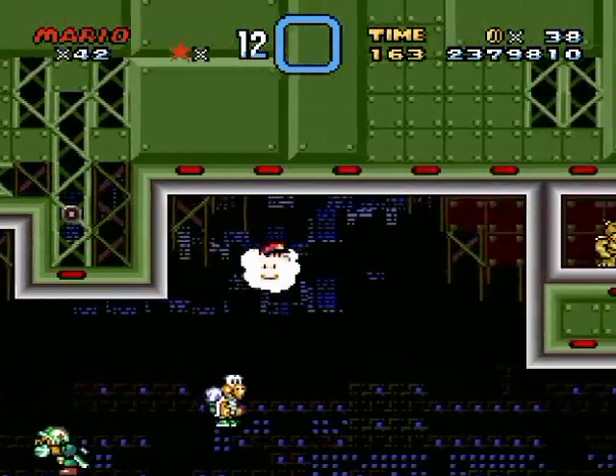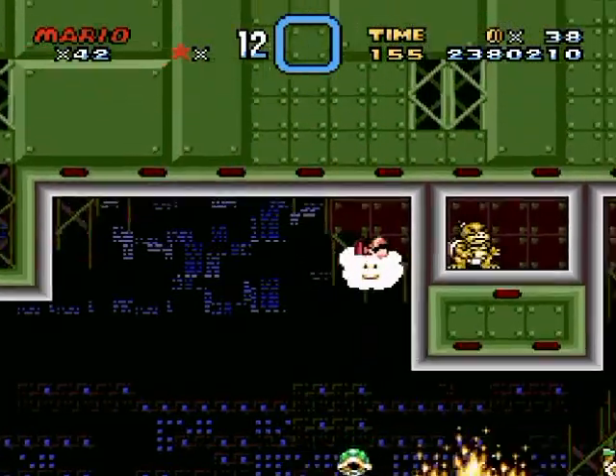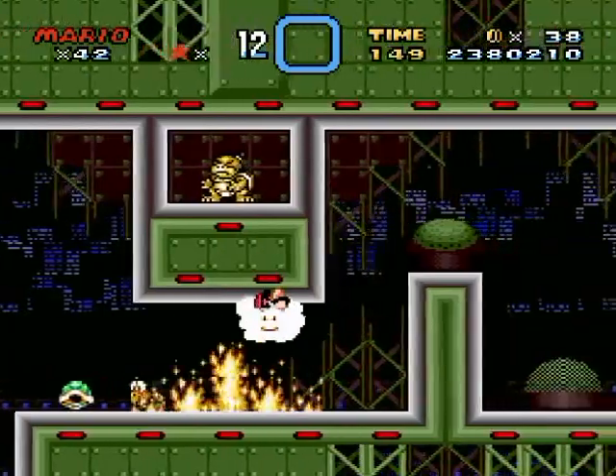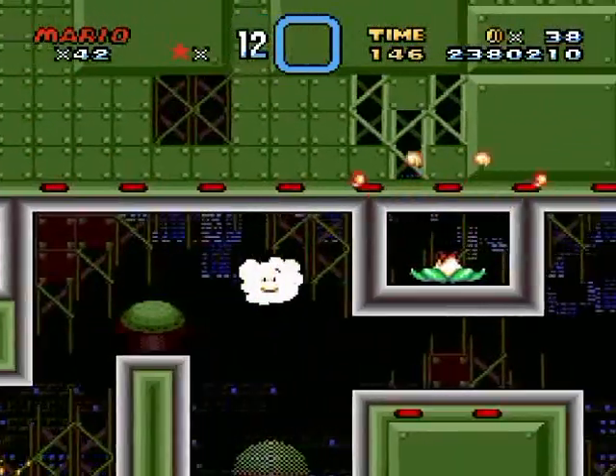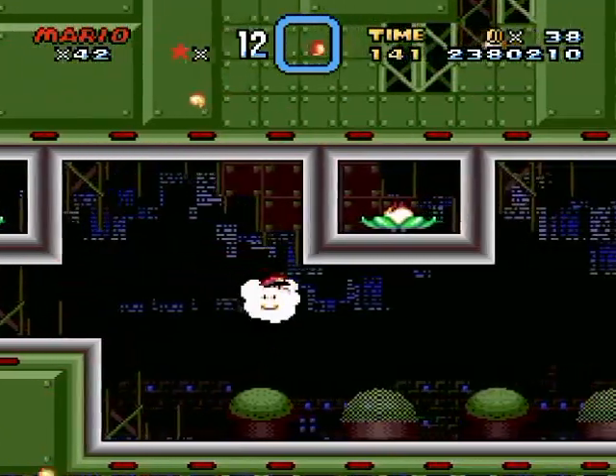I kind of pushed myself into the wall there somehow. Get out of here because you are going to be terribly in the way. I think this is safer than it looks because the lightning doesn't hurt you — it's just the fire that does. And you have one square of room there in small Mario, so it's pretty safe.